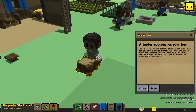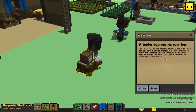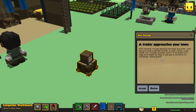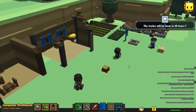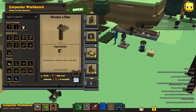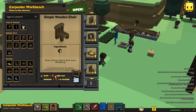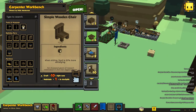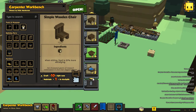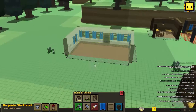A trader approaches! 'Hello Bartek, I'm just passing through, but I can see you have a skilled craftsman in your ranks. If you make me seven simple wooden chairs, I'll be back in two days and might give you five curtains.' Simple wooden chairs, let's go! I'm gonna craft ten of these just to be sure. I swapped the queue around - it worked.